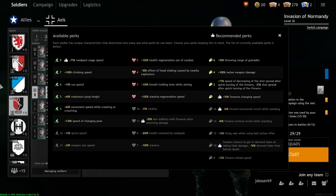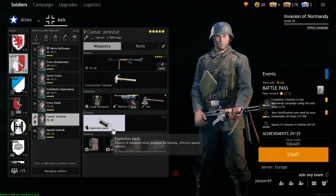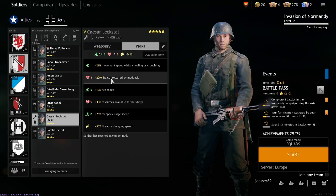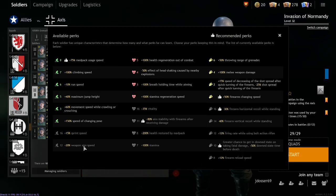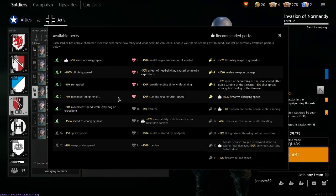And if you're using multiple medpacks, as I often do — you can see I've got the medpack usage speed on this guy already — it's very, very good. Very useful in conjunction with the 200% health restore by medpack, or the 100% health restore by medpack for the Assault class. Just a very, very good perk. If this shows up, it should be a must-grab, unless you get something like firearm vertical recoil reduction or other vitality perks.